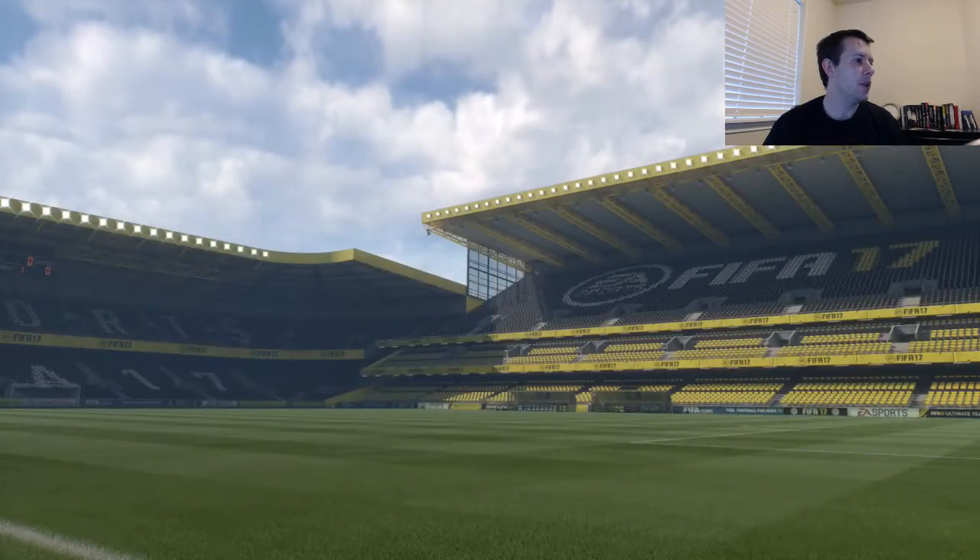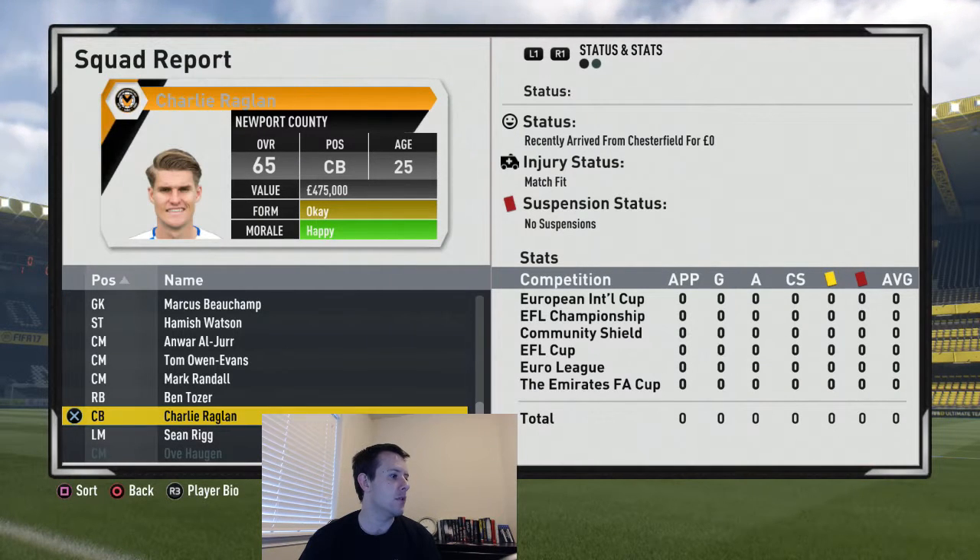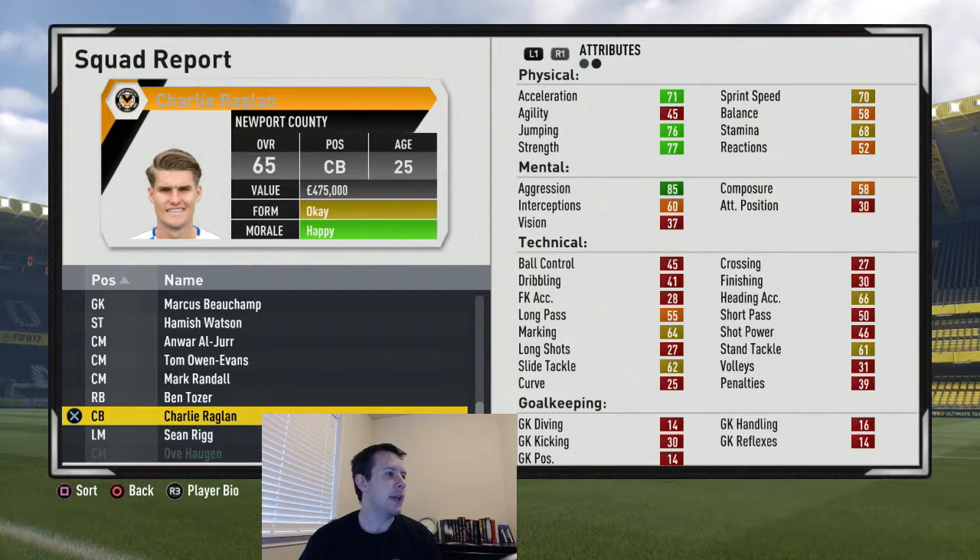First we'll look at new players that we brought in. There's just the one that came in on a free transfer. There he is — Charlie Raglan. Center back, free transfer. Let's have a quick look at his stats. Fairly decent in the physical, he's a decent tackler, all right in the air. That's about it.